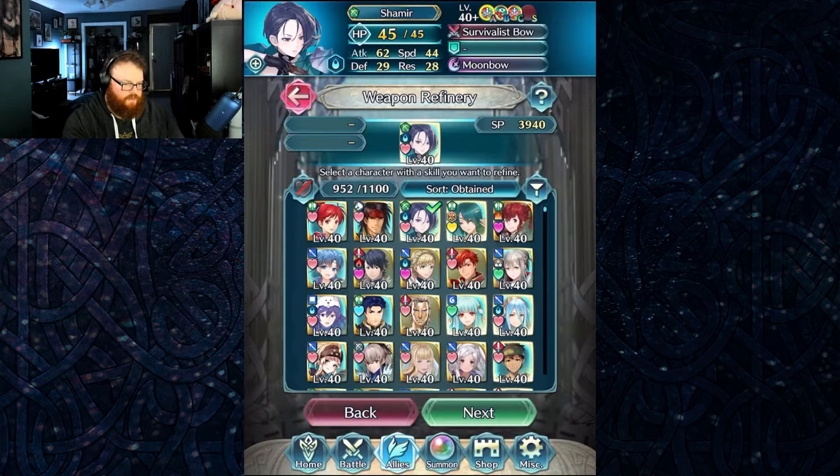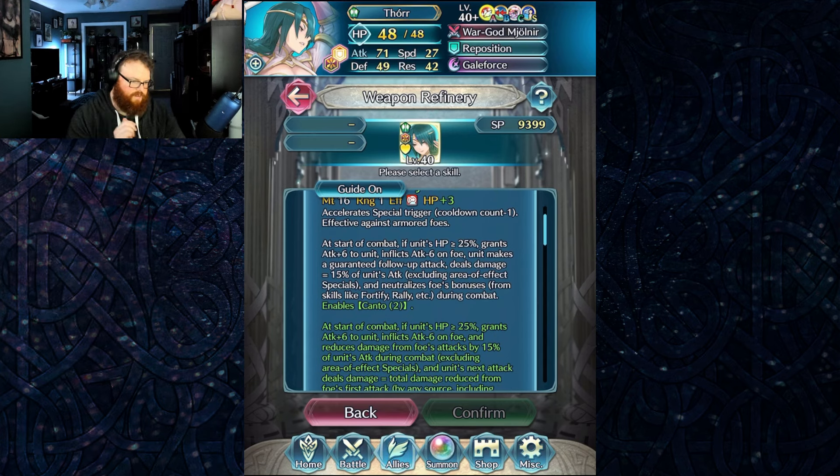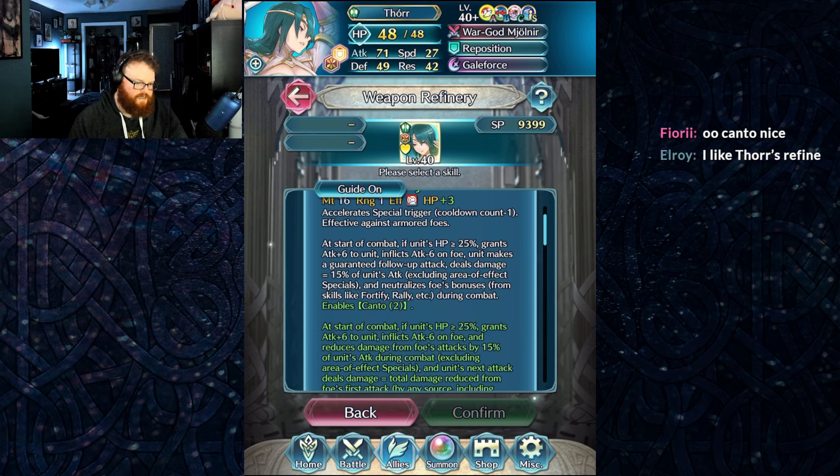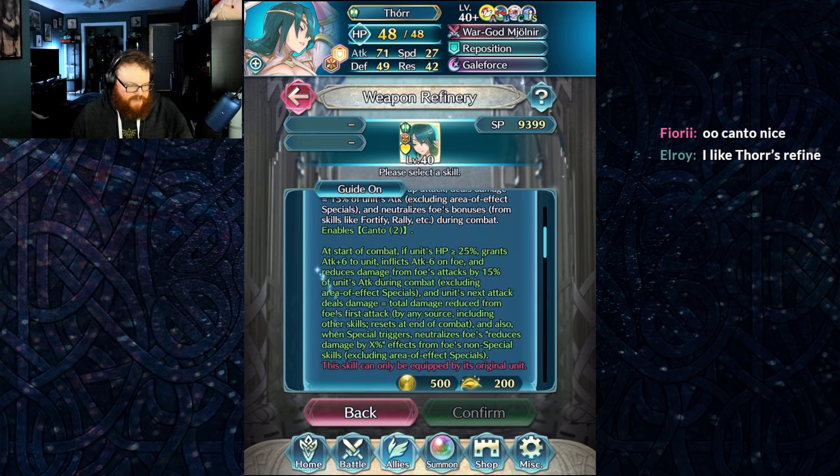That's a long weapon. We got Slaying, effective against armors. At the start of combat, if unit's HP is greater than or equal to 25%, grants Attack plus 60 to unit, inflicts Attack minus six on foe, unit makes a guaranteed follow-up attack, and deals damage equal to 15% of unit's attack — true damage! Neutralizes foe's bonuses and enables Canto too. I've only read the first half of it and it's already the best refine in the batch, hands down.